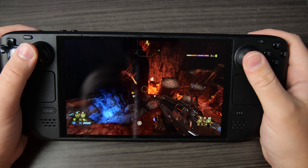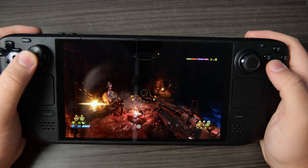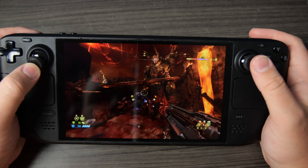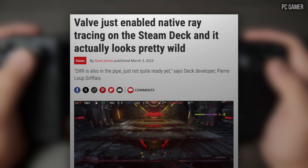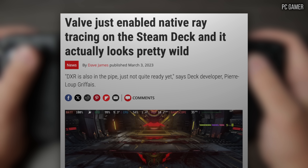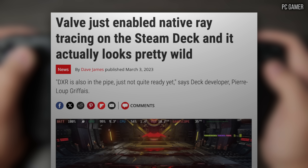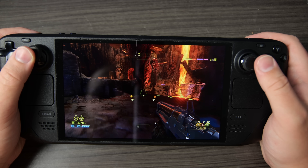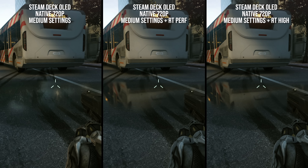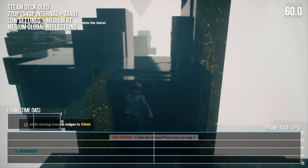The hardware ray tracing capabilities of the Steam Deck had to lay dormant for a long time, at least in SteamOS. But over the past year or so, ray tracing functionality has gradually been brought online in SteamOS, first in Vulkan and then later with DXR-enabled titles running under Proton. Performance has seen big boosts as well. So today we'll be taking a look at titles that use hardware ray tracing on the Deck, with an eye towards achieving playable performance in some of the key RT titles.